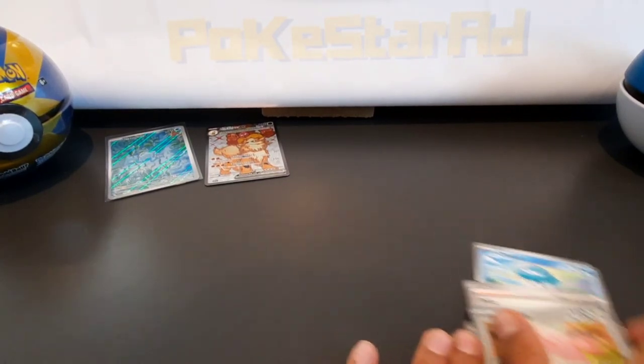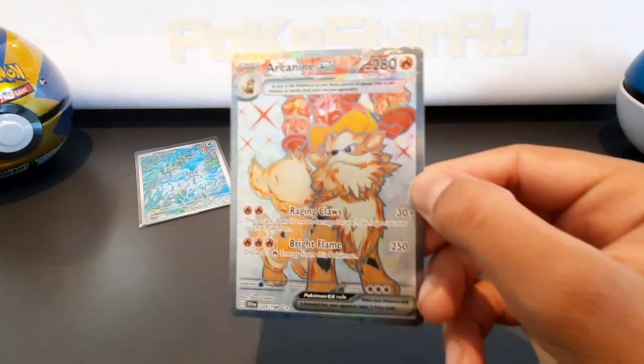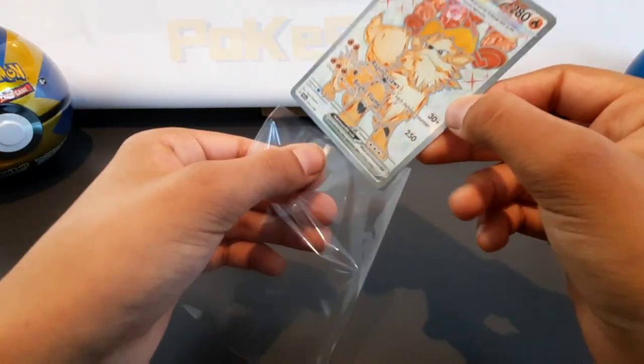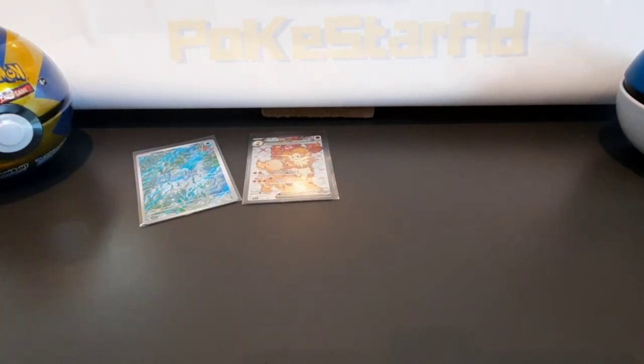Look at that — wow! That has got to be worth something. That is an awesome pull. I think that's potentially the most valuable card we've pulled so far from Scarlet and Violet — it's 224 Arcanine EX. Beautiful finish, it is a tere card. That's an ultra rare and it's going to sit nicely in the binder alongside Spidops. Value is around £14–15.